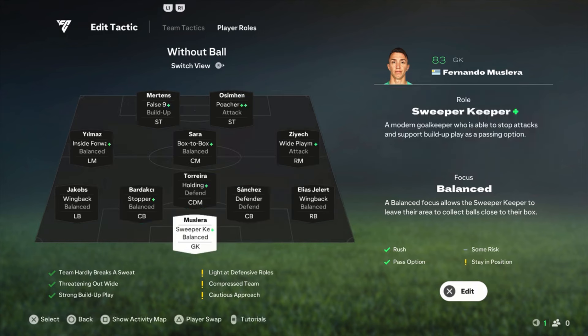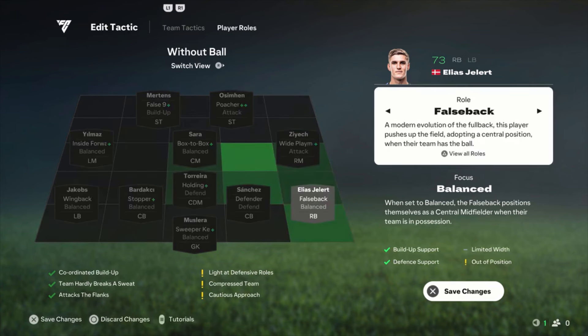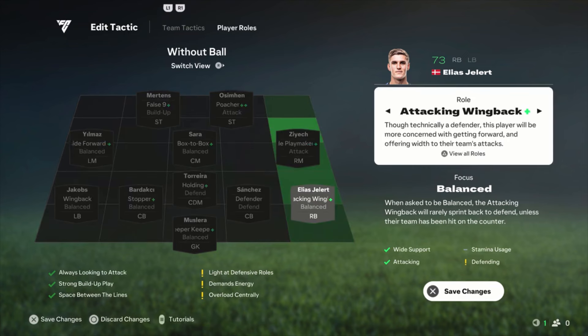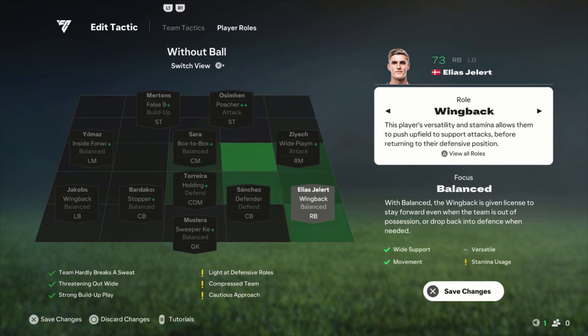He is amazing, and definitely playing next to Mertens. Mertens is still a good player — he is pretty small but his dribbling is really fantastic. Four-star skill moves, four-star weak foot. Passing, dribbling, shooting is okay. He's not the fastest but he doesn't have to be because of his role. Let's go to the roles, starting with the keeper.